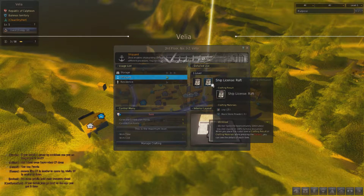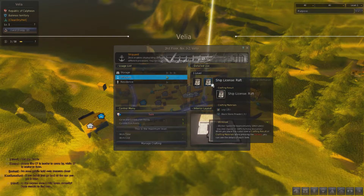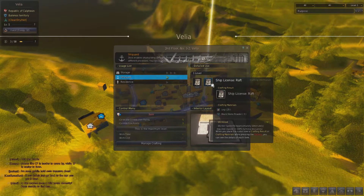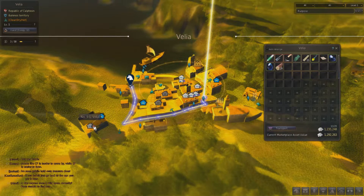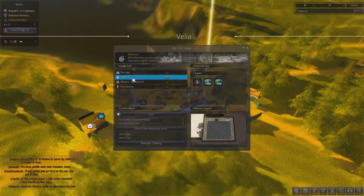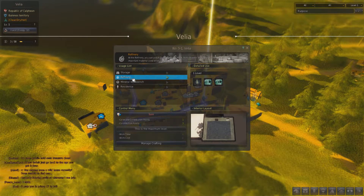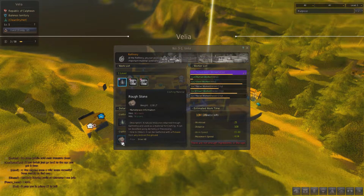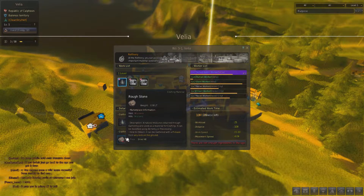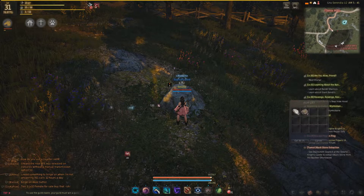You can actually make a ferry or a raft, but right now we're just going to show you how to make a raft. To make a raft, you need 25 logs and three blackstone powders. To make blackstone powders, you have to buy the refinery, which costs like one or two contribution points. In order to get blackstone powders, you need to gather some rough stone, which is pretty easy to get.